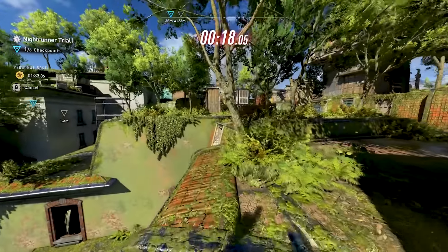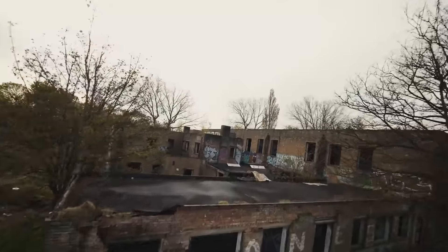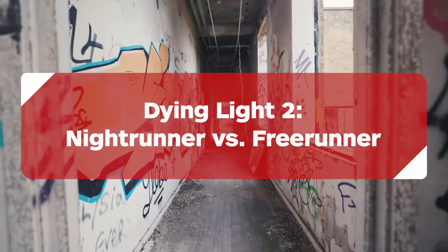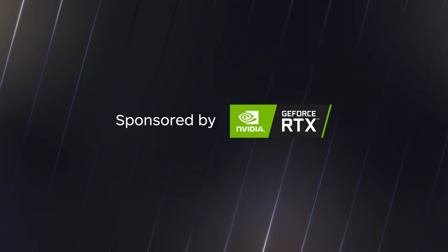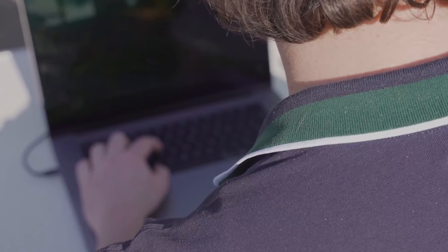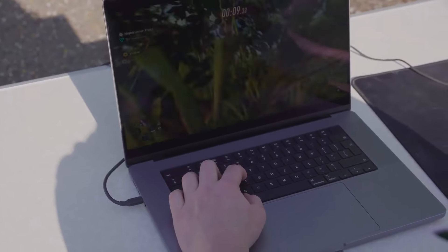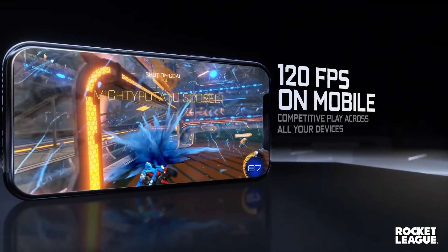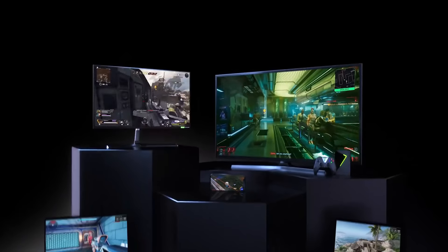I'm here with freerunner Felix and expert nightrunner Aussie GG, and we're going to figure out which could be completed quicker: a nightrunner trial in Dying Light 2 or a custom freerunning course designed to look like the game. Aussie GG is playing Dying Light 2 on GeForce Now, Nvidia's cloud gaming platform, which transforms any old laptop, desktop, Mac, or smartphone into a high-end gaming rig.